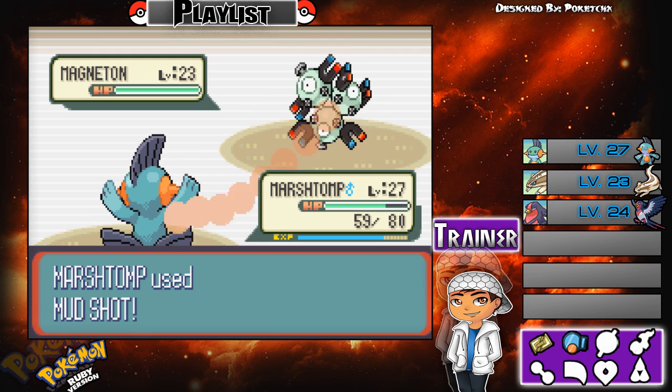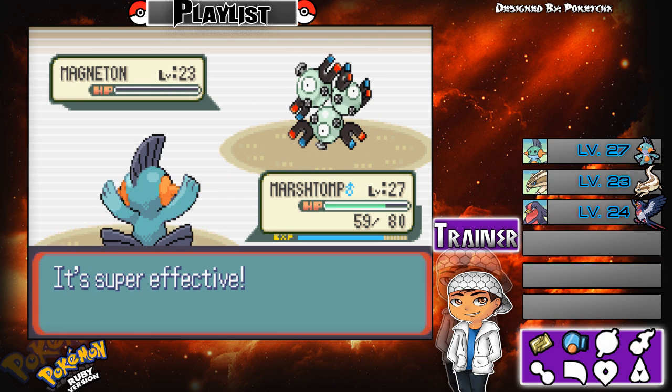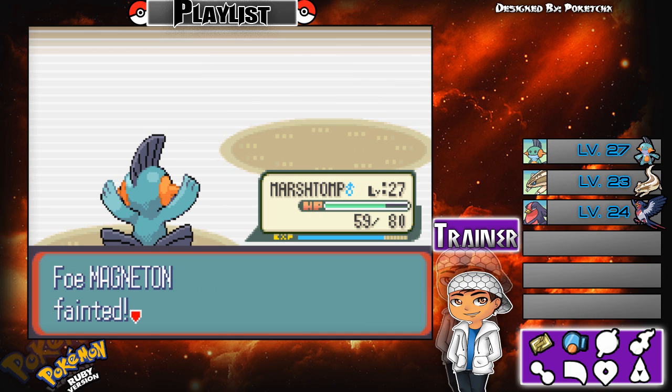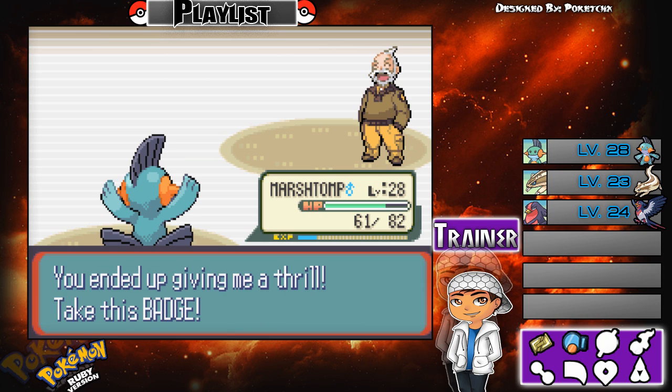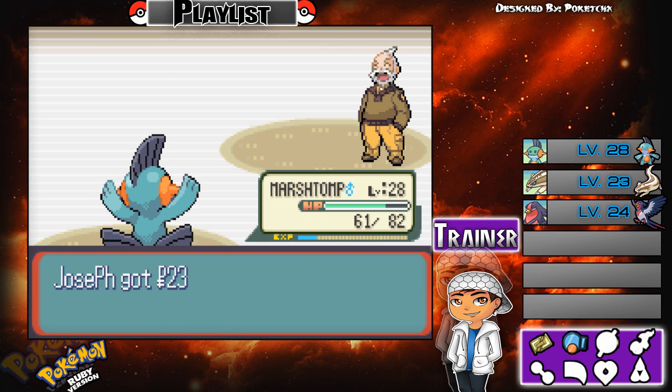My Mud Shot will be four times effective on Magneton, so I can defeat it with one move — and I did it! That was a pretty easy gym. We leveled up to 28 after defeating the gym leader. We obtained the Dynamo Badge.